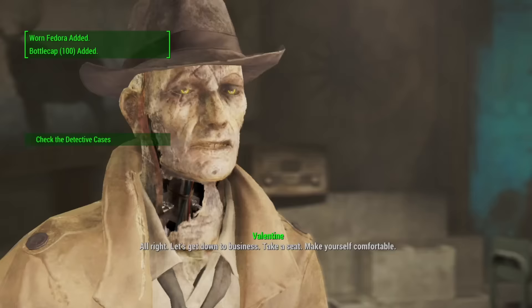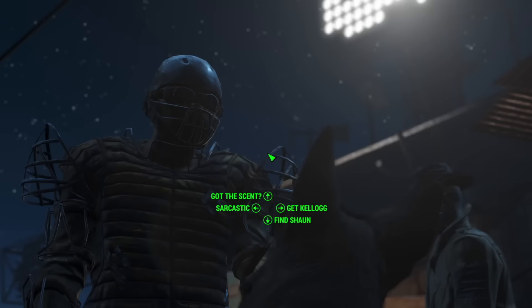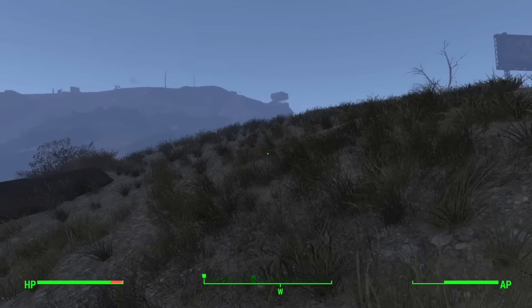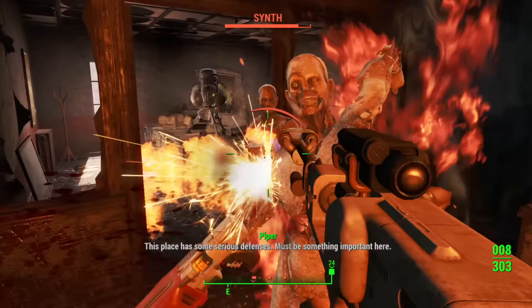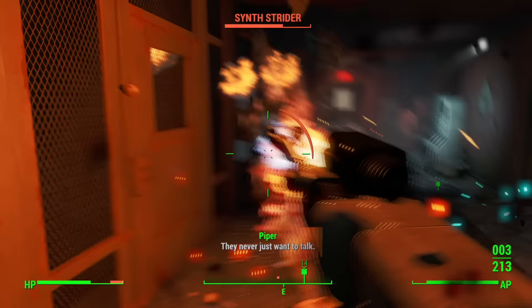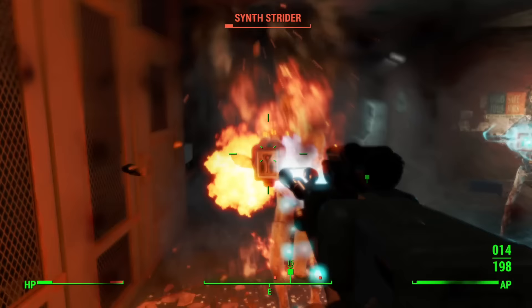Back at Diamond City, I spoke to the broken man, got the key to Kellogg's house, instructed the dog to go to heaven — I'll be there soon — and headed out to Fort Kellogg. Unlike usual, I didn't find it early, so I had to put on my big boy jorts and find it the natural way. Upon entering the fort, the real game began. Robots made of metal are less susceptible to being lit on fire than their fleshy counterparts — still gets the job done, it just takes more effort.